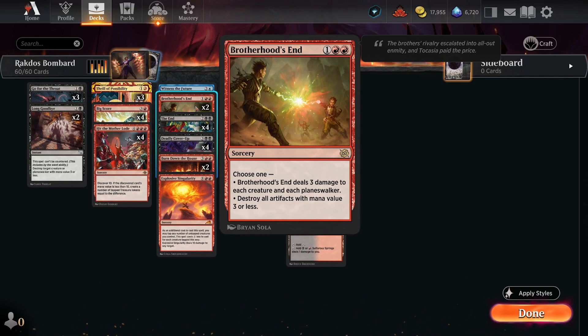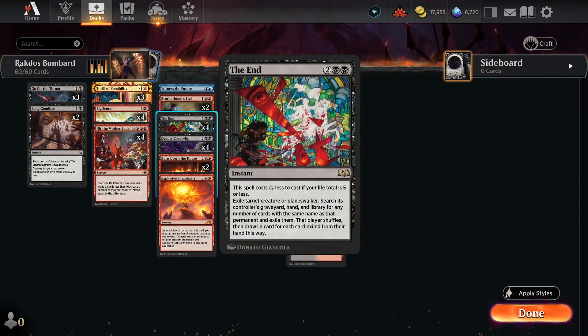The End is the first of our oppressive spells in this deck, especially if we can get it exiled with Arcane Bombardment. When we do exile a creature or Planeswalker, we get to search its controller's graveyard, hand, and library for any number of those cards and then remove them from the game. So once we deal with one of their threats of this type, it will never be coming back.